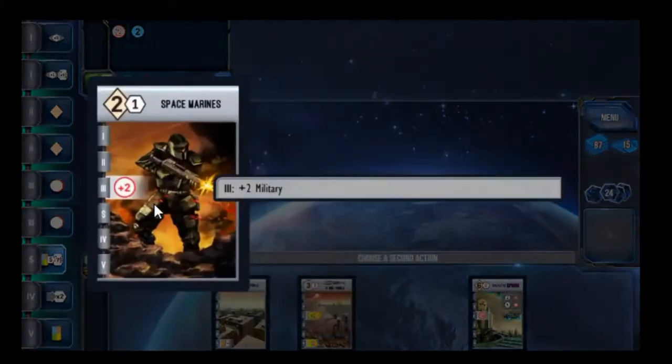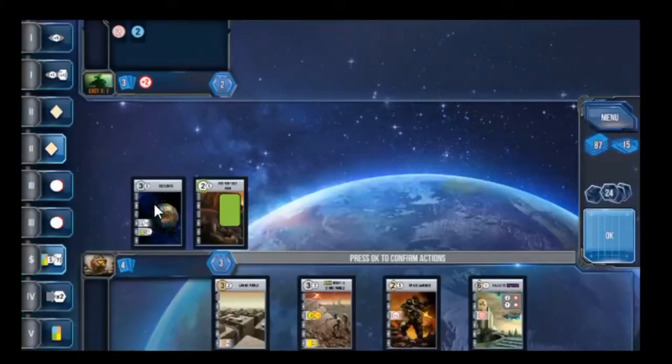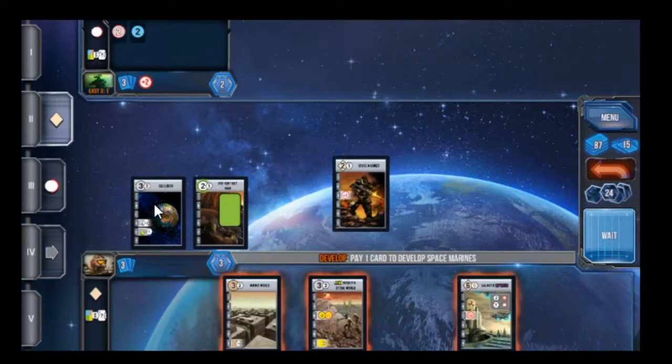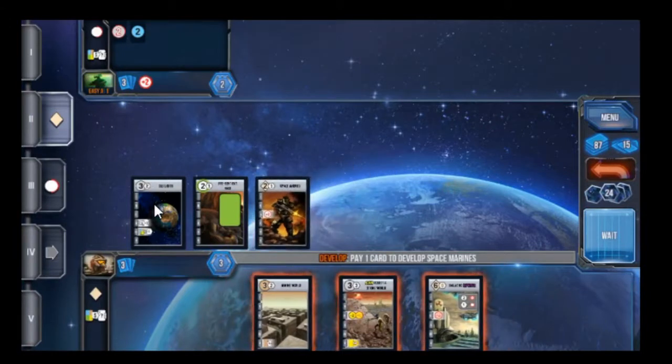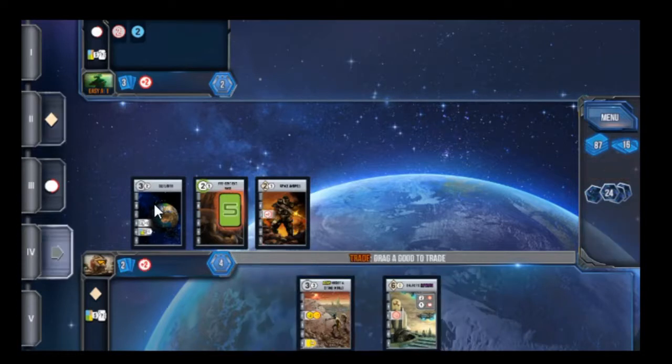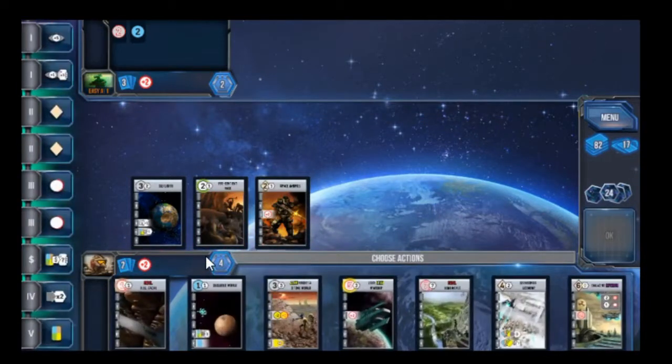And I'm going to develop this little guy so that my military starts to grow. Since I chose to trigger develop, I get a discount of one, so I'm only going to pay one card for that. I'm not going to settle because I can't afford to settle this planet. The computer just skipped that phase for me and then it's telling me to go ahead and sell that good, which I will do.